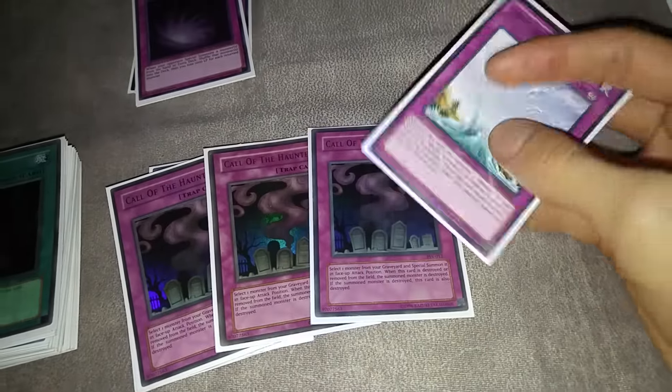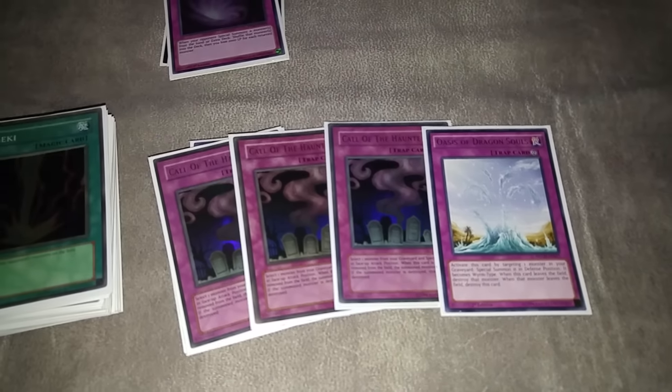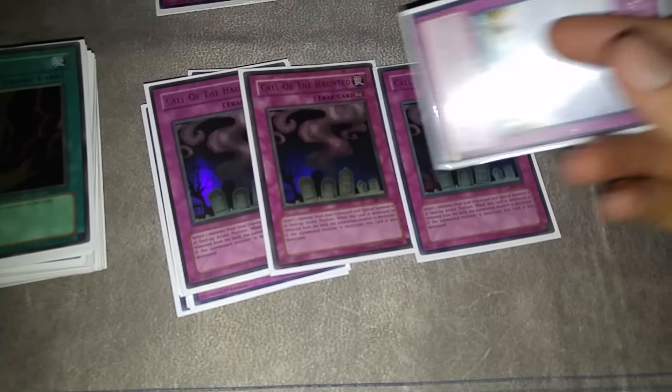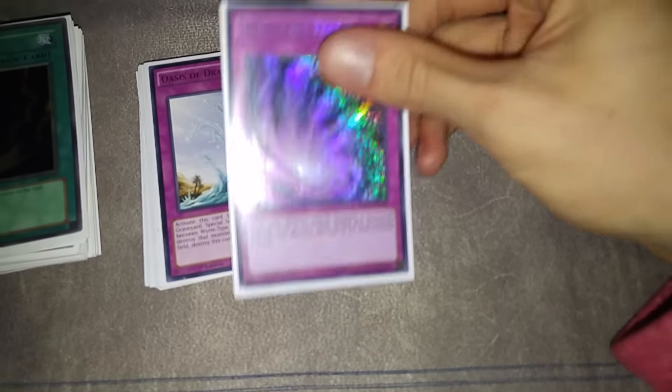I also played one Oasis — I think that's worth cutting. These cards are only good once you get your engine going. In Chronomaly you can use these to bring back monsters and do stuff, but in Volcanics you're only using them to bring back Artifacts, so they kind of clog if you don't draw your Artifact cards.